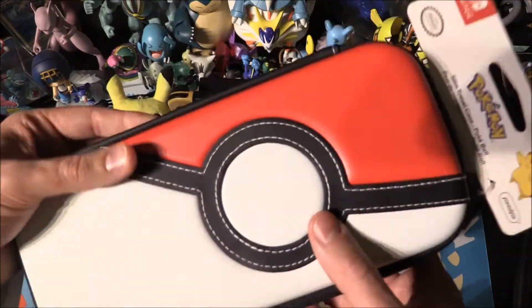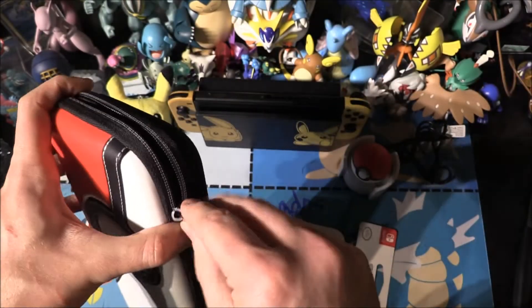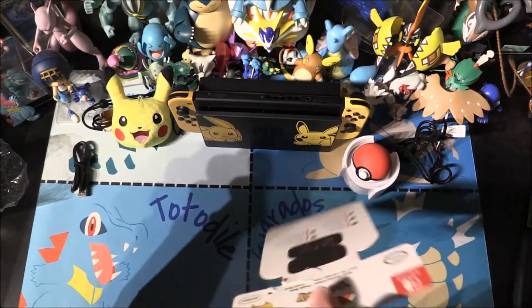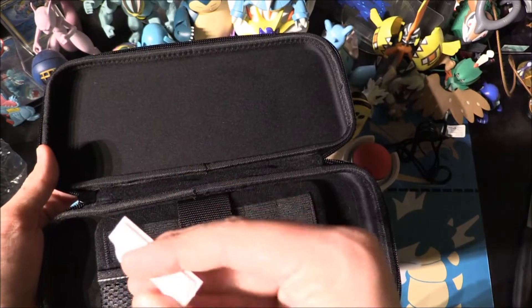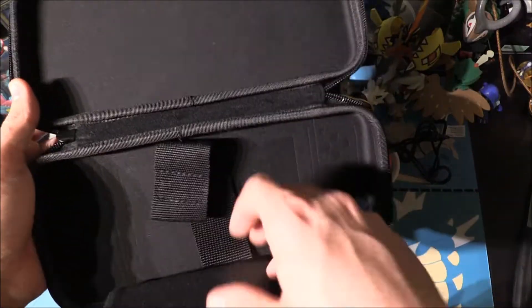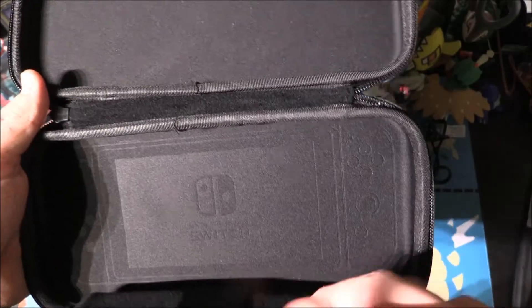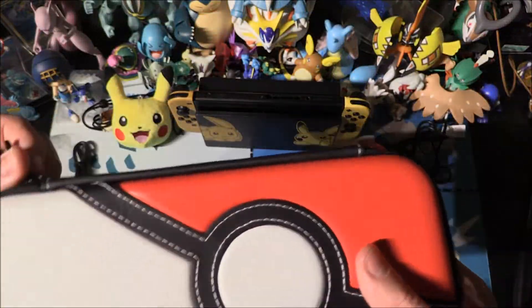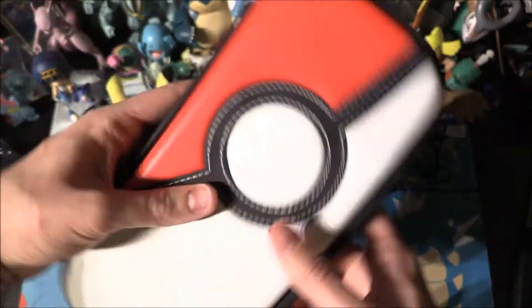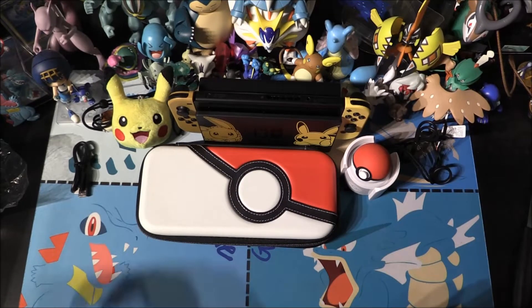We've also got a new case. I've already taken the liberty of opening it slightly so we can pull out some bits and pieces. It's a bog-standard case but it does have a screen protector flap that comes down to protect the screen, and you can actually see the Switch outline showing you where to place it. That goes on top as a nice screen protector. And then of course you've got that nice Pokeball-looking front. That is all of the Pokémon Let's Go stuff per se.